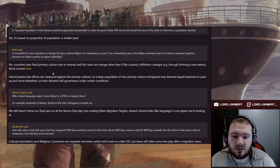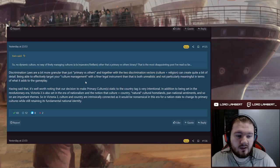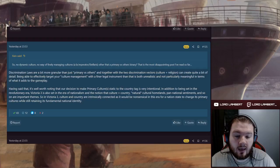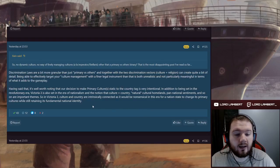More context: discrimination laws' effects are measured against primary cultures, so a large population of non-primary culture immigrants may demand equal treatment, pack up and move elsewhere, or demand self-governance under certain conditions. Discrimination laws are more granular than just primary versus others. Victoria 3 is set in the era of nationalism — the notion that culture equals country. Cultural and country identity are intrinsically connected, making it nonsensical for a nation-state to change its primary cultures while retaining its fundamental national identity.